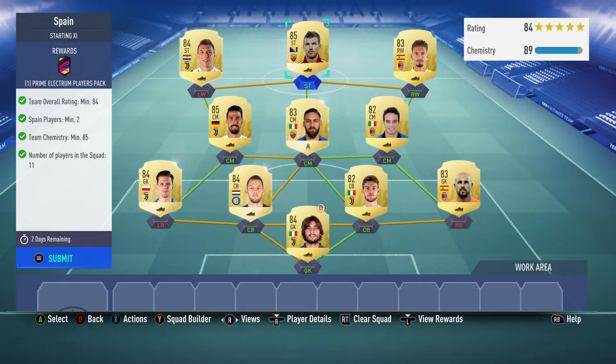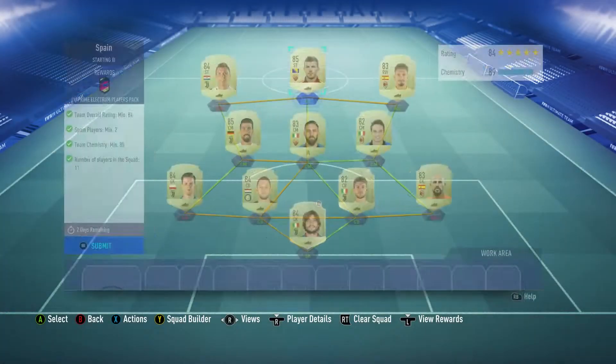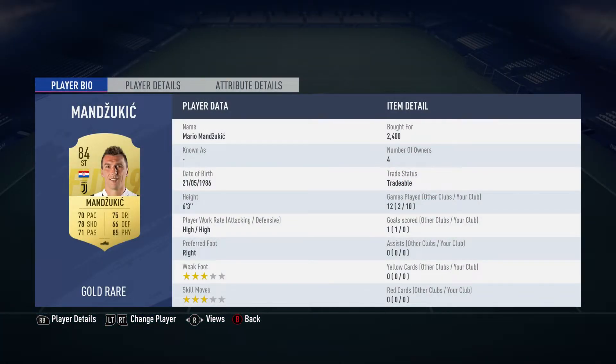The right winger is Samuel Castillo, bought for 2,100 — plays for Milan in the Italian Serie A and is Spanish. Up front we've got Edin Dzeko, bought for 6,300 — plays for Roma in the Italian first league and is Bosnian.